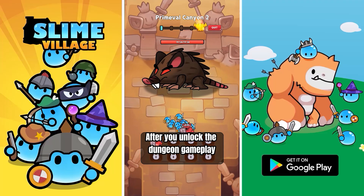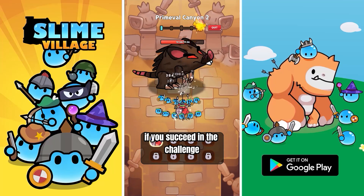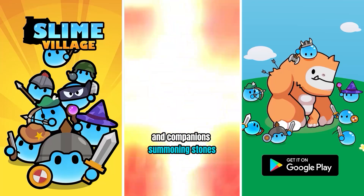After you unlock the dungeon gameplay, if you succeed in the challenge, you can get massive resources and companion summoning stones.